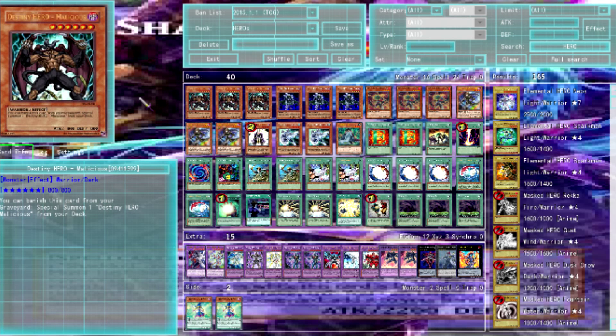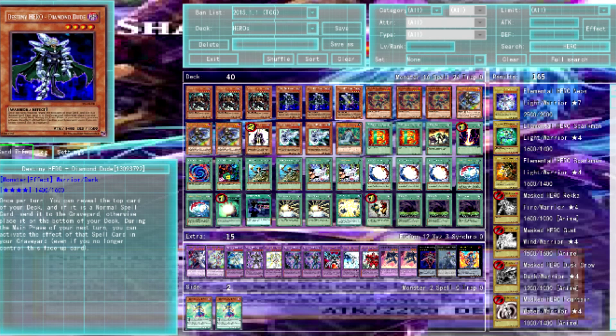Running three copies of Malory — if you don't know what it does, it banishes a copy from the graveyard to special summon another copy from your deck. It's really good for making sure you have HERO monsters available to fusion summon with. Then we have Destiny Hero Diamond Dude.